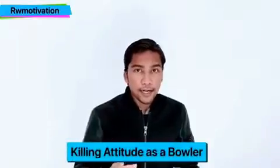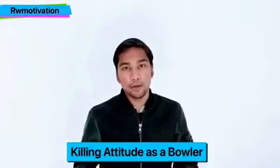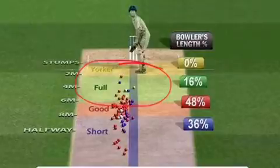तो जो first tip है वो है कि आपकी mentality। आपकी mentality हमेशा batsmen को contain करने वाली होनी चाहिए। Batsmen last के overs में जादातर देखता है कि उसको कौनसी ball overpitch areas में मिल रही है। अगर आप उसको उस area में bowling करोगे, तो आपको runs पड़ने ही पड़ने हैं, क्योंकि that is one of the most easiest areas to hit। जैसा आप picture में देख रहे हो, अगर आप उसको overpitch bowling करोगे, तो वो मार के रहेगा।